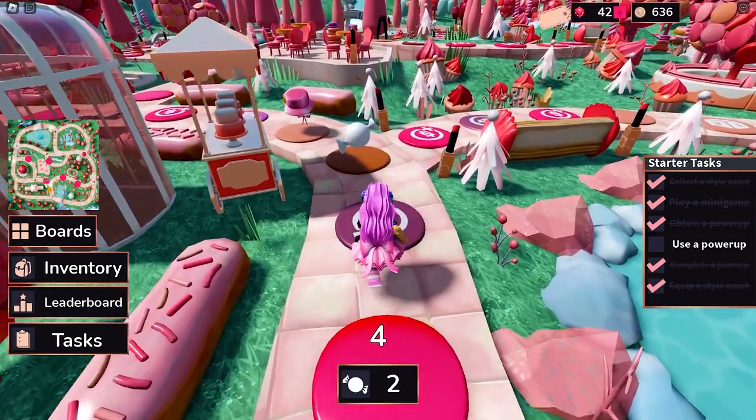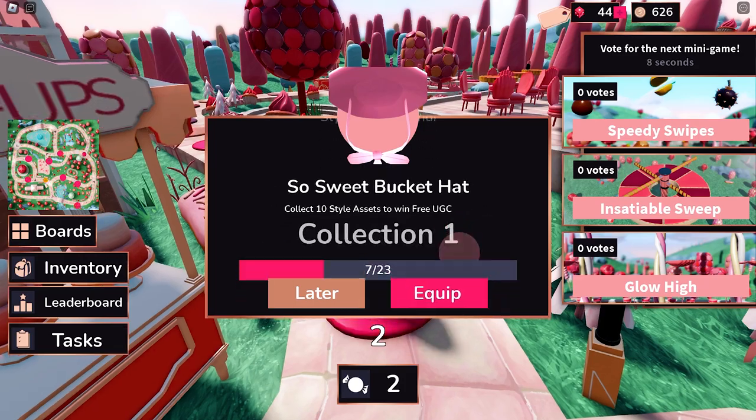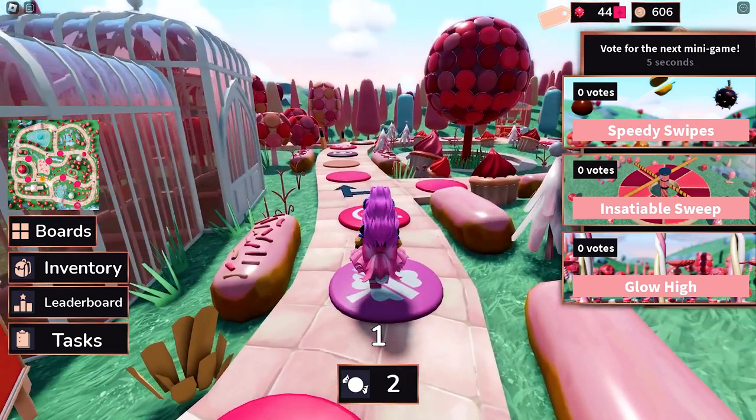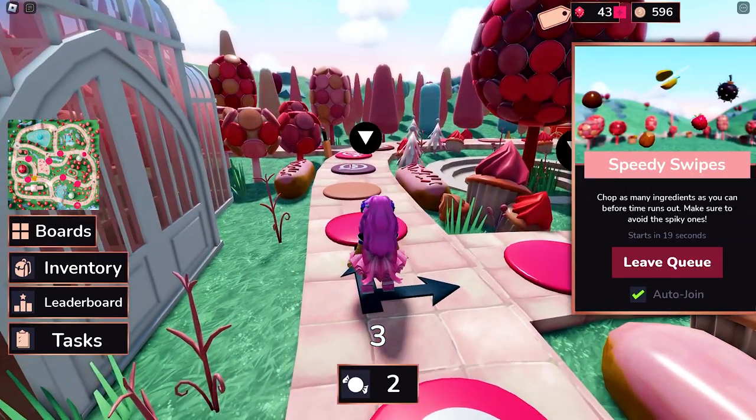Joining the mini games sustained me until I got all 10 style assets that I needed to get the UGC. You can also strategize the board game by looking ahead and choosing the direction where there is a style asset.